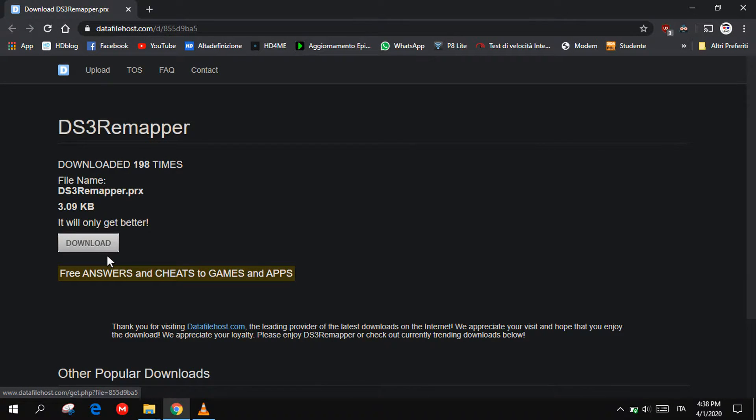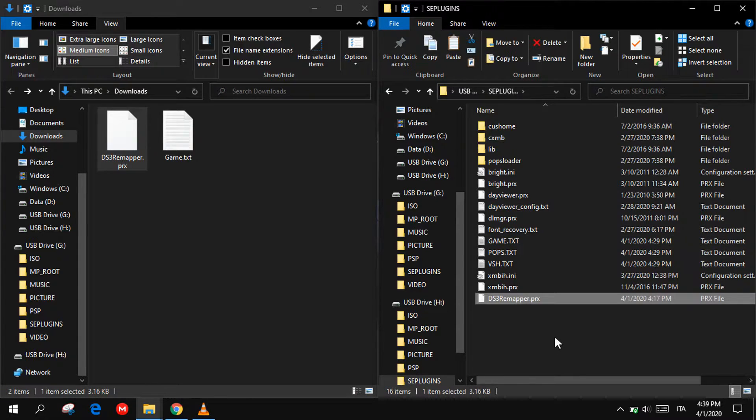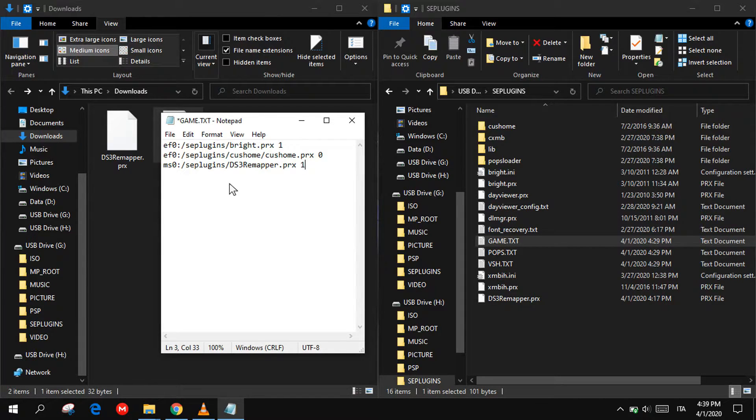Download the file from the link in the description of the video and go to your download folder. Copy the file into the SE plugins folder in your PSP and copy this text line into the game text of your SE plugins folder, write EF0, and then save the file.